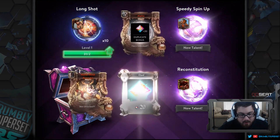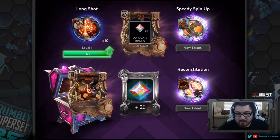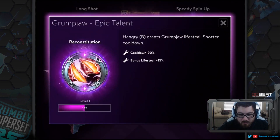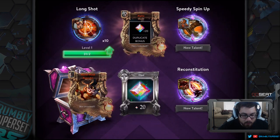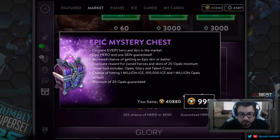Box seven: Long Shot is going to be leveled up like crazy — I have 31 right now. Also got Speedy Spin Up and Reconstitution, which grants Grump draw life with a shorter cooldown. Oh, and I got the North Wind Rhyme legendary skin which I did not have — cool!